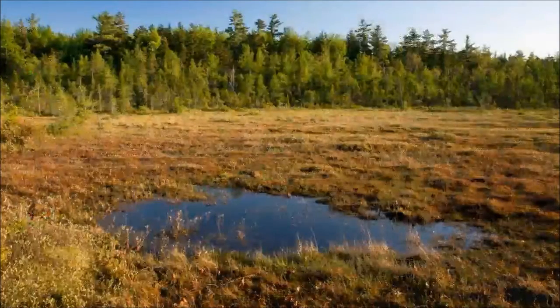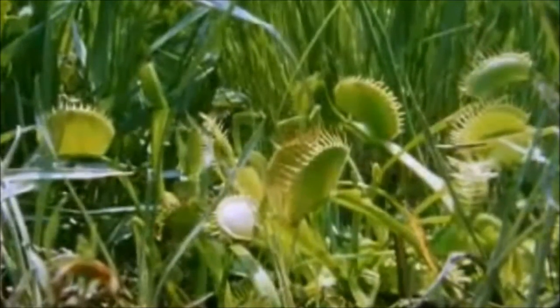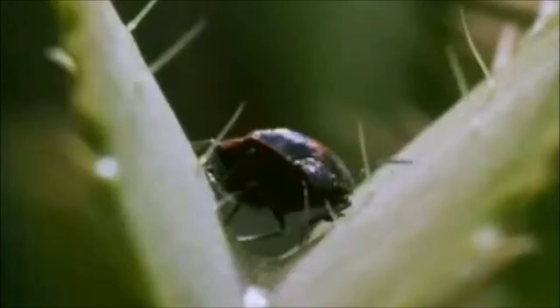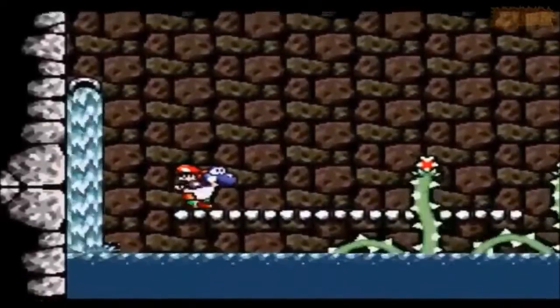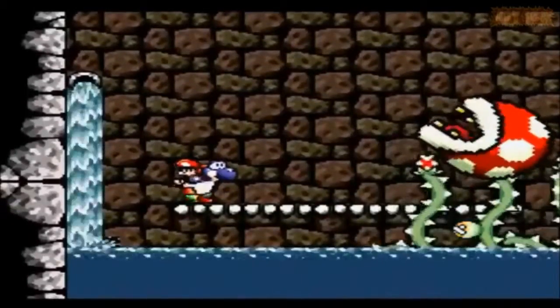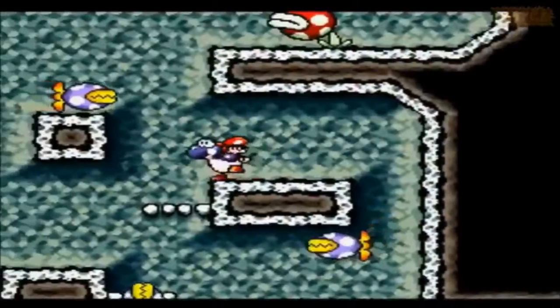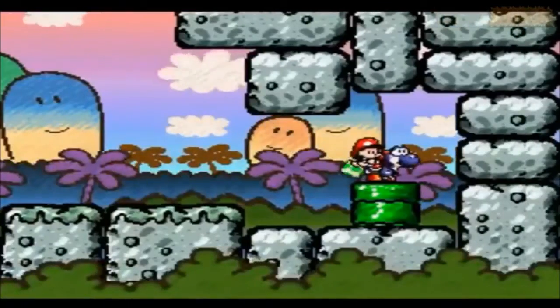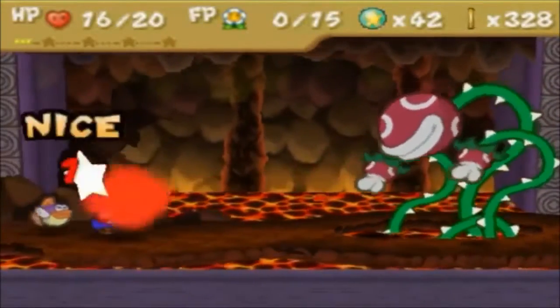Venus flytraps inhabit boggy wetlands in North and South Carolina. The soil in these areas is vastly lacking in nutrients, so plants needed to find an alternative route to absorbing nutrients — here they noticed insects crawling on them. While there is no clear evidence on why piranha plants evolved into what they are now, and for all we know it could have just been Miyamoto magic, they do share similar habitats with the Venus flytrap. They originally resided exclusively inside pipes, and what are pipes used for? Well, irrigation, plumbing, and many other uses that all have one thing in common: a function centered around water. And on Yoshi's Island, some piranha plants inhabit the sewers that Yoshi enters from a pipe, further emphasizing their strong presence with wetlands.